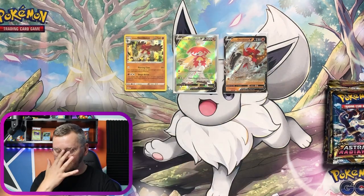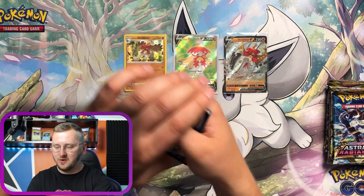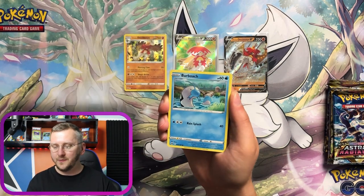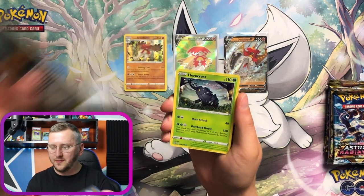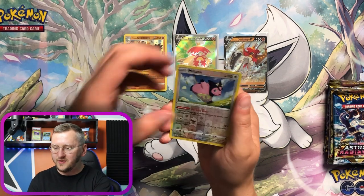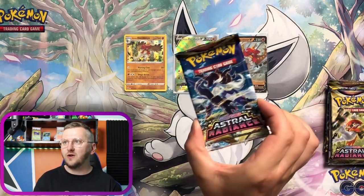Oh wow, this is getting crazy, guys! Here we go — another code card for you. Alright — Jubilee Village, Hisuian Overqwil, Energy, Barboach, Ponyta, gorgeous Eevee, Heracross, Teddiursa. We have a Miltank as our Reverse Holo and a gorgeous Glaceon as a non-Holo Rare. Lovely!